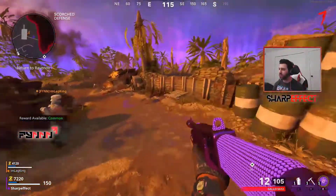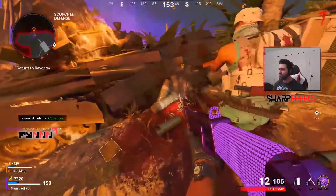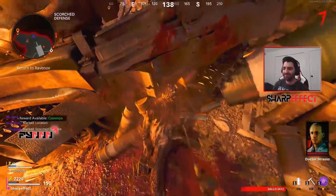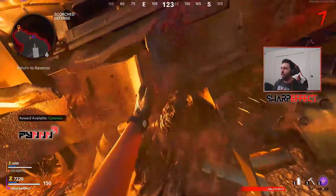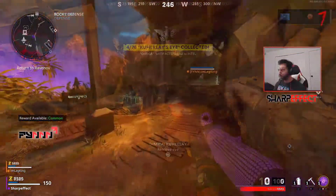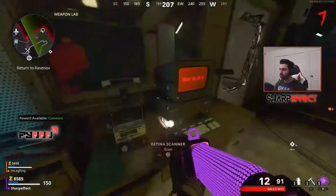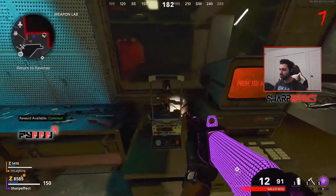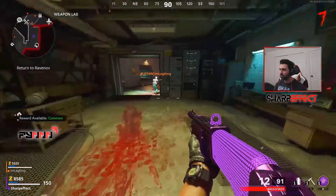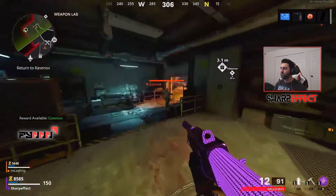Next, you need to head over to Scorch's defense area and retrieve the eye of this zombie. Then you need to go back to Weapons Lab and place the eyeball in this machine next to the computer that says 'Prove You Are Me.' It's scanning the eyeball and then a key appears where you have to pick it up.